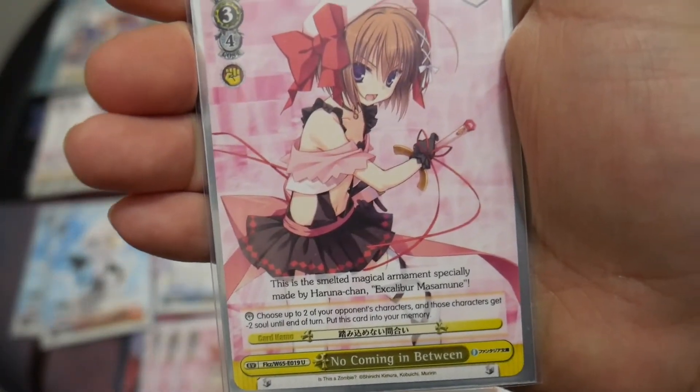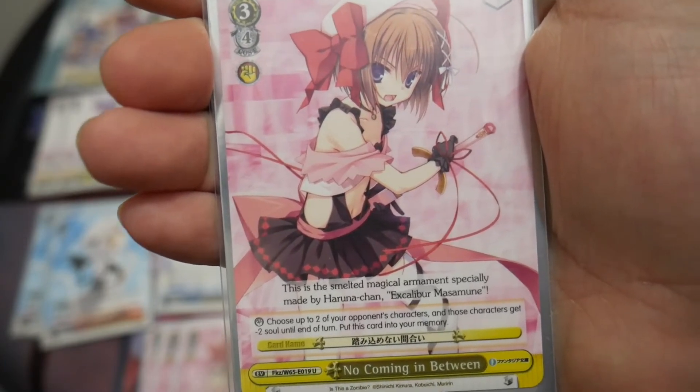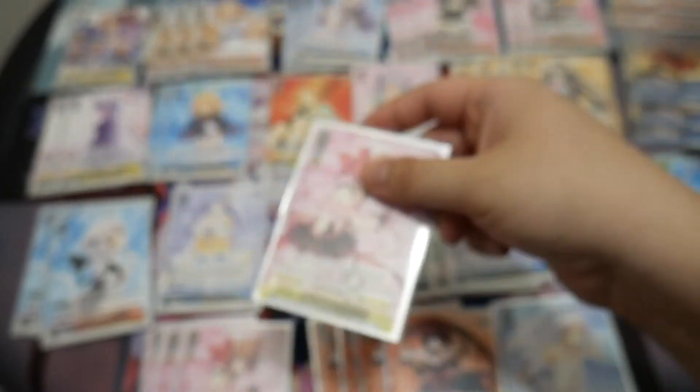I'm running four copies of the yellow event No Coming In Between. It's a level three, cost four event. You choose up to two of your opponent's characters and those characters get minus two soul until end of turn, then you put this card into your memory. So it's a four-of.